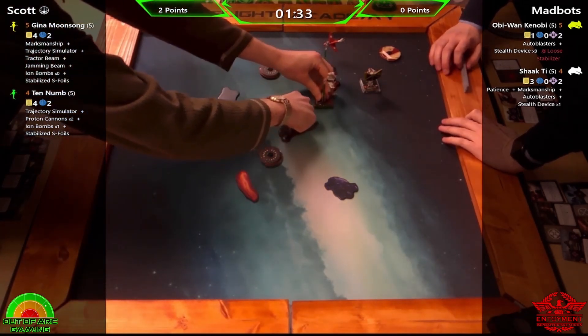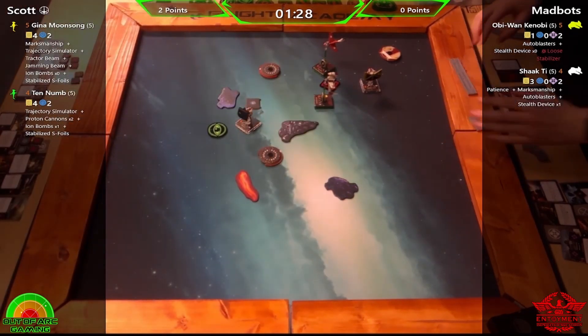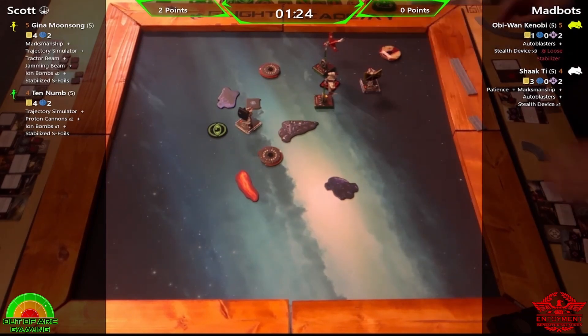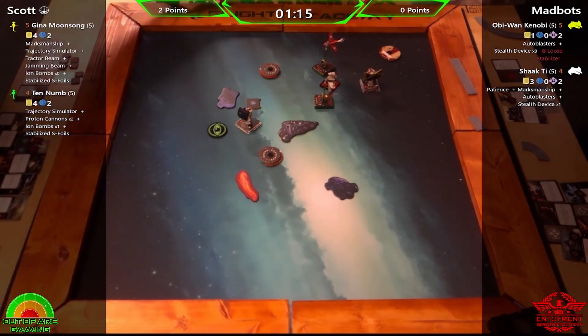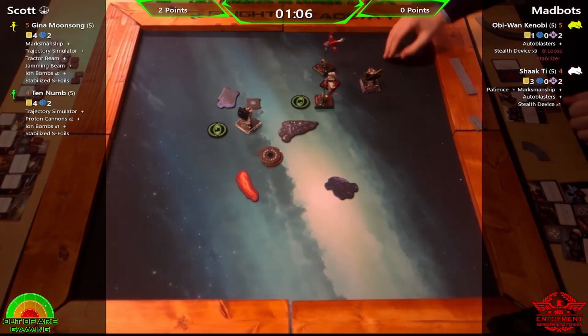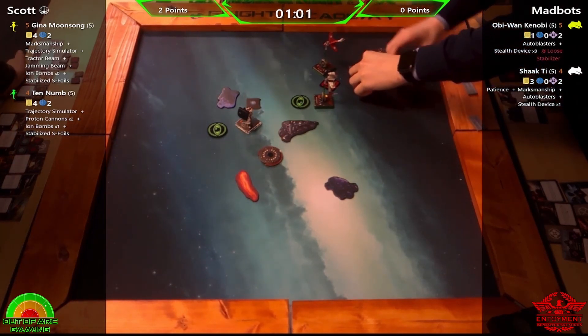It's a shame there's no damage but ion is very effective — it's meant Scott couldn't just go 'you stay there while I deal with your friend over here.' Looking at Shaak Ti's shots, she could take a bullseye but it would have to be against Ten Numb. The Ten Numb and Shaak Ti are on the same health actually, and the bomb takes Shaak Ti further away — but there we go, a bit of foreshadowing earlier.